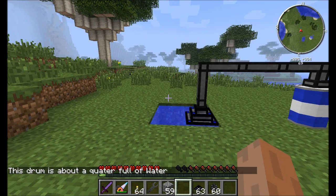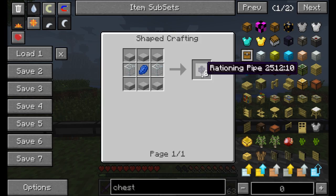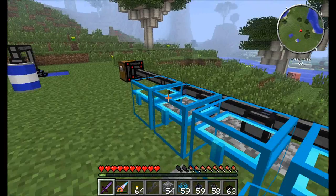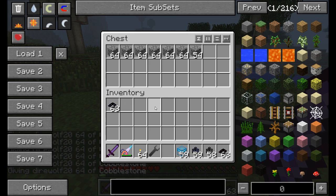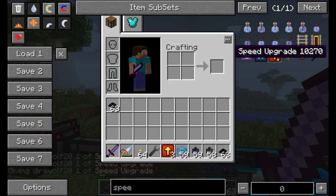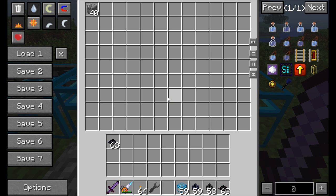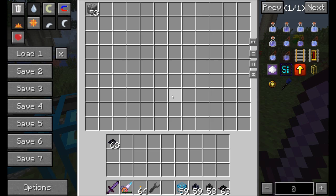While we're on the topic of pipes, let's take a look at rationing pipes. These are pretty simple pipes but they will only insert a maximum of one stack of any item into an inventory. So you can see here it's filling up the chest with cobblestone — with one of the speed upgrades added, you can see it only keeps a stack of 64 cobblestone in each chest. It's great for rationing out your supplies and having certain items in certain chests.